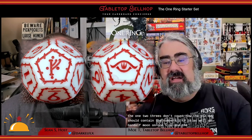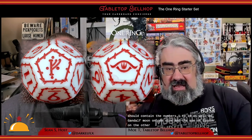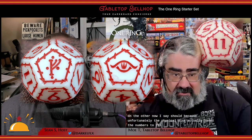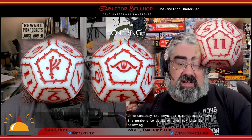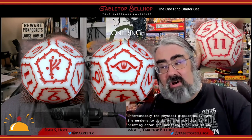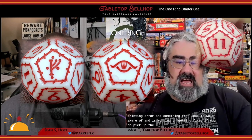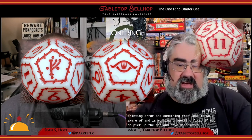The D12 dice should contain the numbers one to ten, as well as Gandalf's rune on one side and the Eye of Sauron on the other. I say 'should' because unfortunately the physical dice actually have the numbers two to eleven on them. This is a printing error that Free League is well aware of and is working on getting fixed. If you pick up the set and have misprinted dice, Free League will replace them if you wish. Right now they're fixing it for the Kickstarter backers first, but they will be moving on to everyone else.